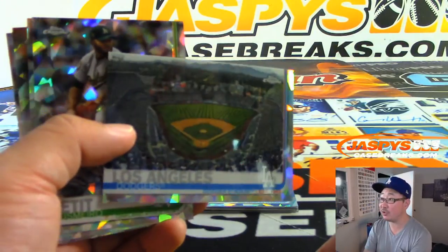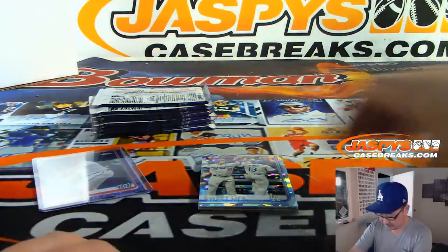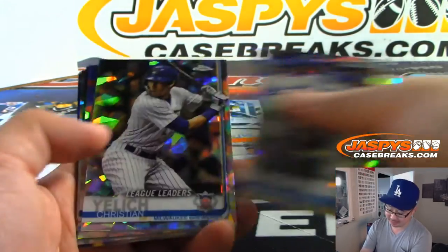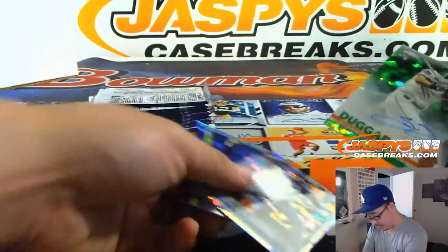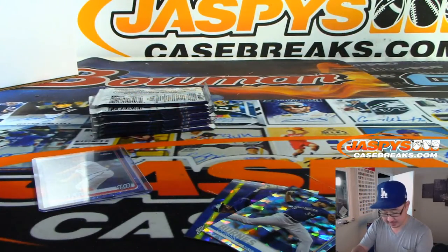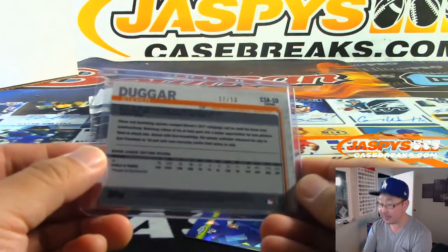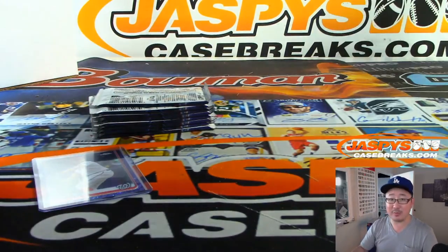That's where the Nationals will be tonight. These guys need to step up. It's going to be tough against Strasburg. And Steven Duggar, green. Wow, that's another Tatis Jr. right there. Steven Duggar green goes to Daniel and the Giants — last spot mojo. 27 out of 50. And that's another 300 or 400 bucks right there, for Raul.